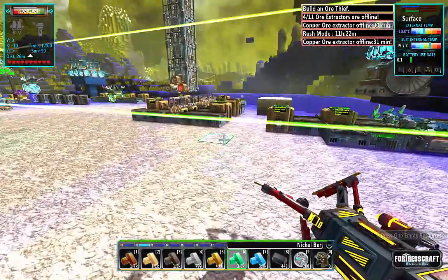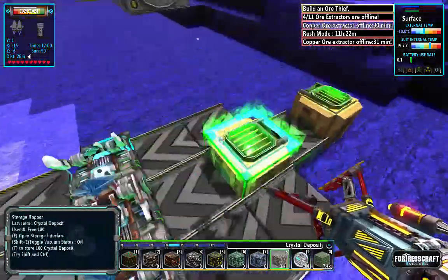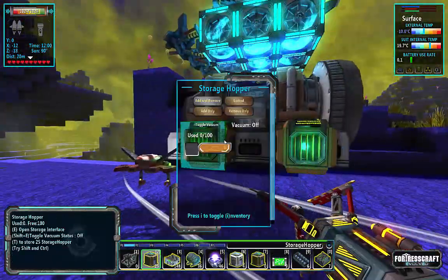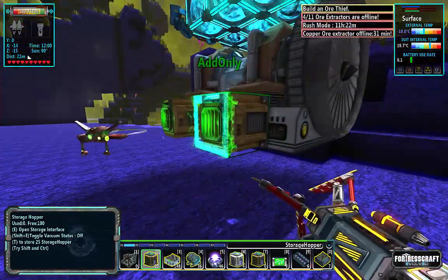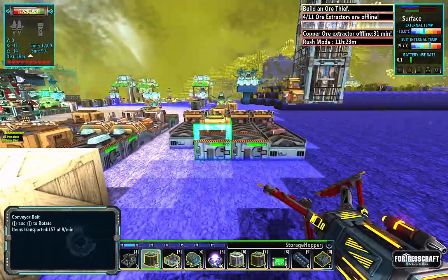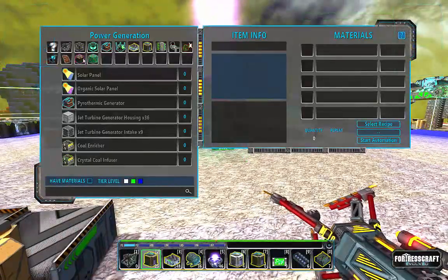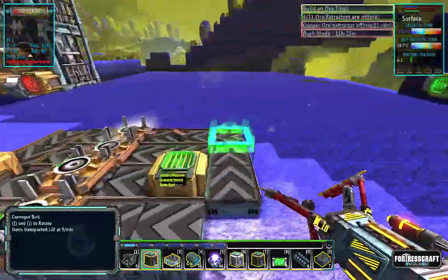We've got some more crystal clocks to go. Let's just keep making them - there's no reason not to. When it comes down to it we're going to have two hoppers here: one is going to be remove, one is going to be add, and each one is going to get 100 fuel. I'm going to grab the charged ones - we should be able to build now a couple of the fuel canister crafters.